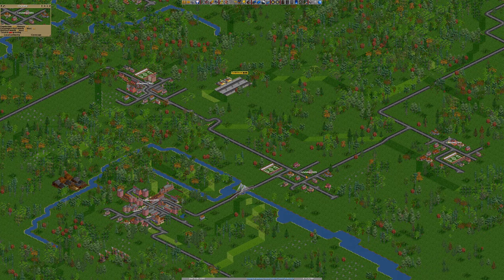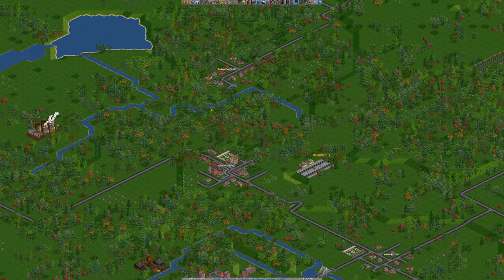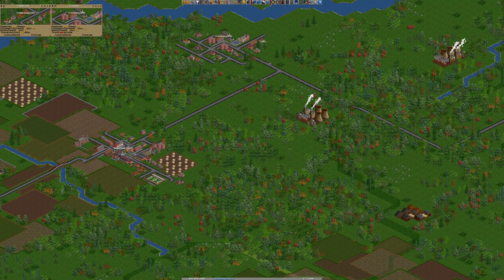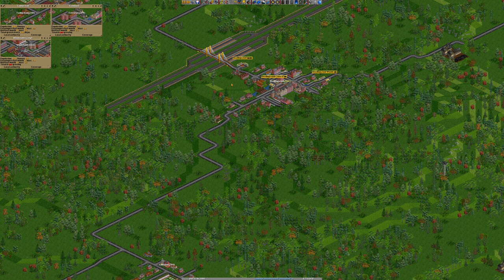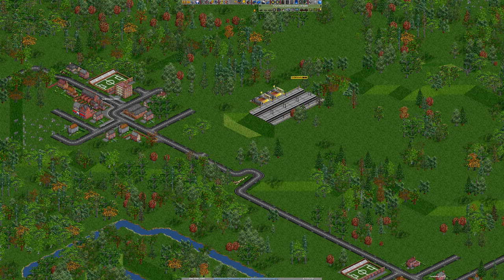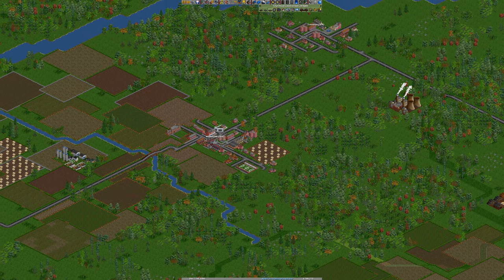We need some buses running to there as well, because obviously it's out of the city. Have we got any cities round about Tresttown? Winstable. What we could do is... oh, this is going to end up with a lot of things. Grimtown. So, Winstable — we're going to pop a station here.